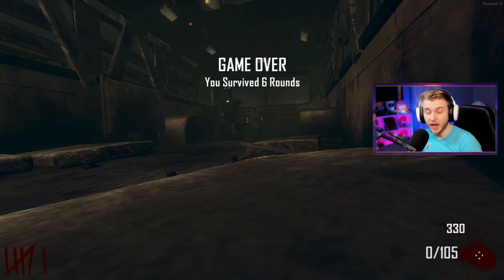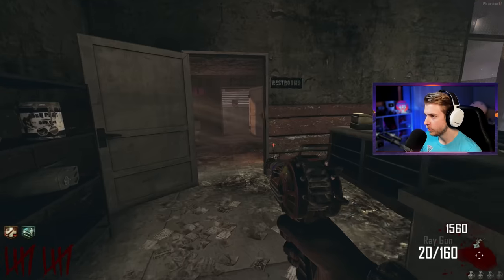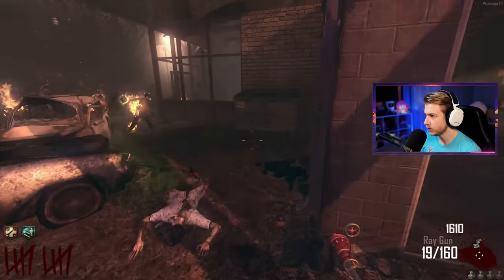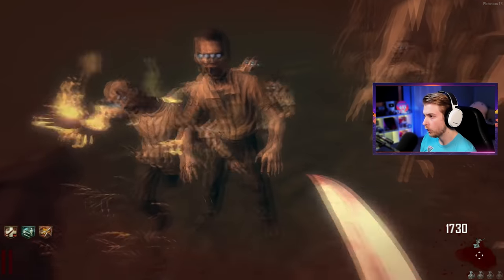Please give me a good weapon out of the box — let's go, we got the Ray Gun! Beautiful, first time getting the wonder weapon on this map. But wait, that's not the wonder weapon for this map. Well, it's my first time getting one on this map so — no way I'm going down like this.